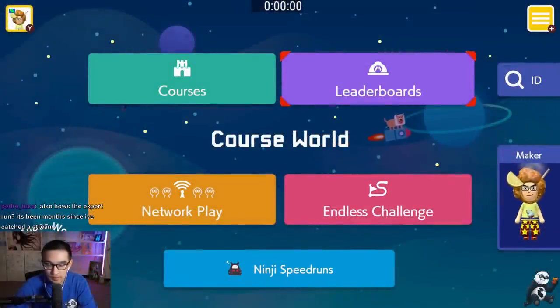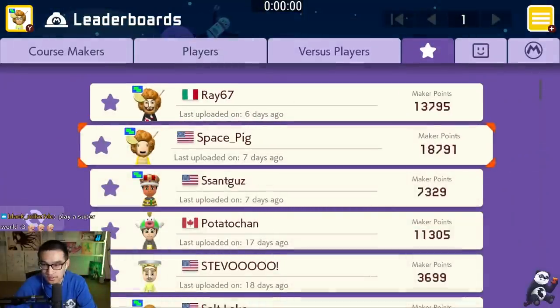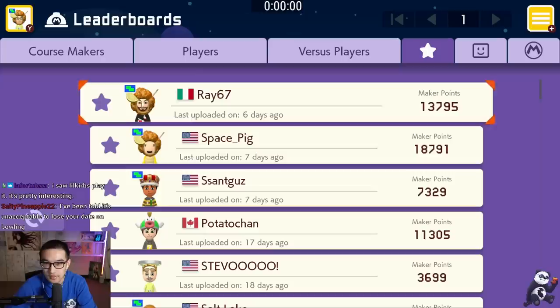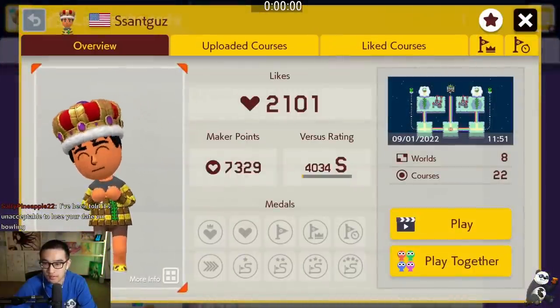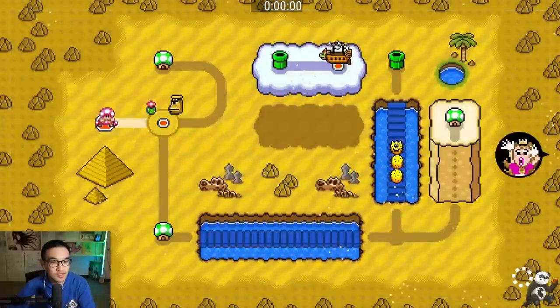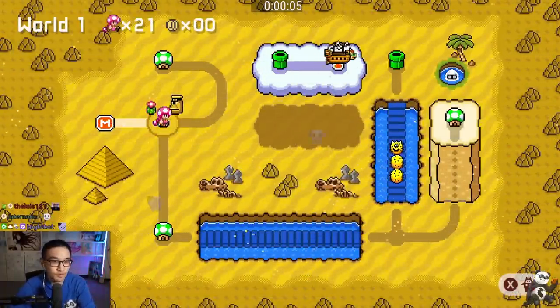All right, so today we're gonna be doing something a little different. You probably saw in the title that there's ninja speedruns - that's kind of true. If we go to ninja speedruns, there's no new ninjis, but apparently someone made a remix of all 22 ninjis into a super world. So pretend it says Super Ninja World or something. We're just gonna play through it, and from my understanding they were made to be more fun for speedrunning.